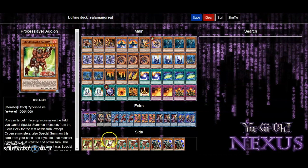Now for the sideboard — some of you may not agree with these cards, but I have reasons for them; these are just ideas you could put in if you wish. New cards coming out are Proccessor Slayers, which are a whole new Cybers archetype I plan to look into. Proccessor Layer Addion and Proccessor Layer Subtrah both have the same effect: you can target one face-up monster on the field; you cannot special summon monsters from the Extra Deck this turn except Cybers monsters, then you special summon these cards. Addion lets the monster gain 1000 ATK; Subtrah removes 1000.